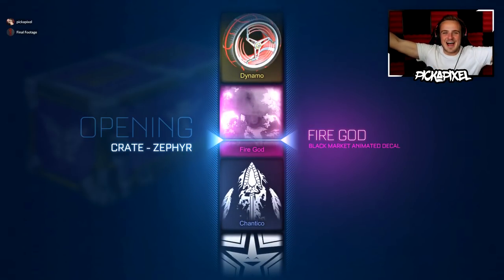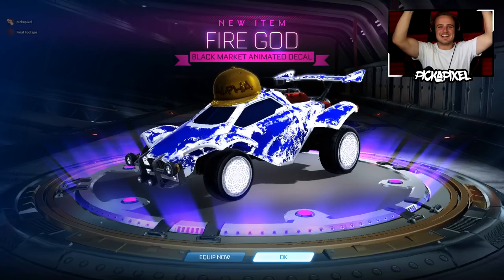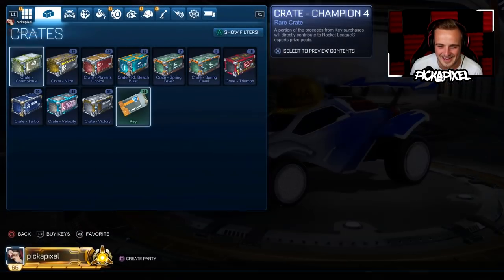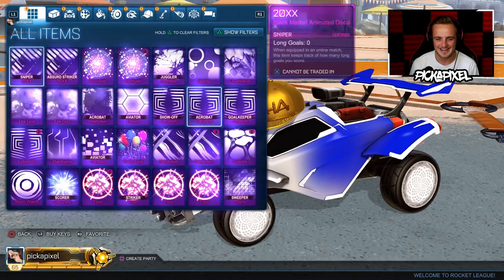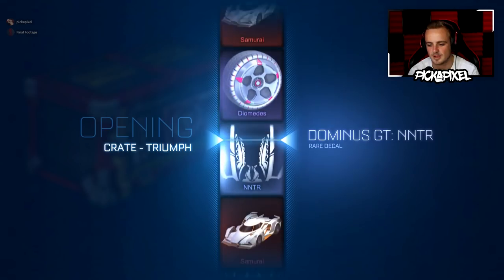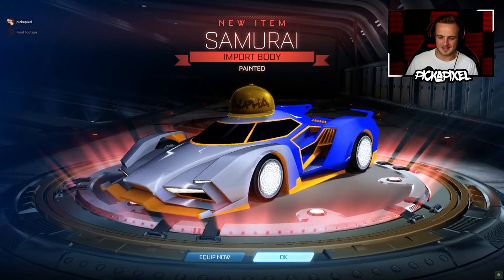Oh my gosh, no way! The only Zephyr — a Fire God! Let's go! As if. I can't believe that. The video is so dead, I open one Zephyr and we get a Fire God. Oh my God, dude! The speedy crate — don't stop. This is the quickest crate ever. The speed. Painted Samurai. This is better luck than the video, of course. So those were the only two decent items I got from the rest of the crates — one Black Market in 100 crates, which is what you can expect.